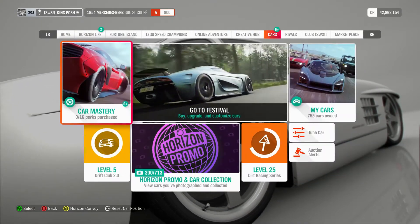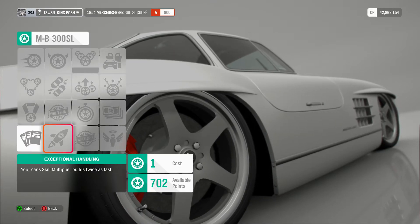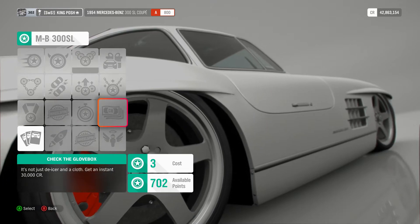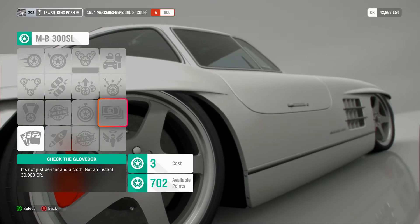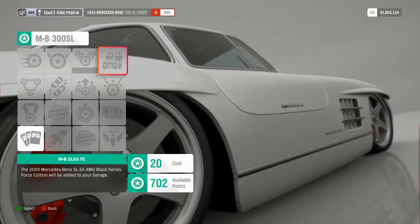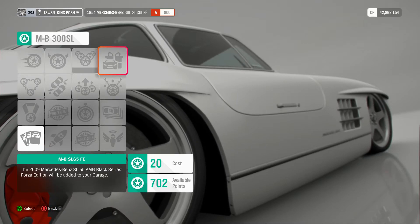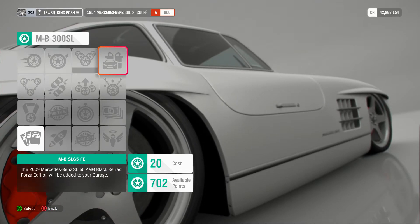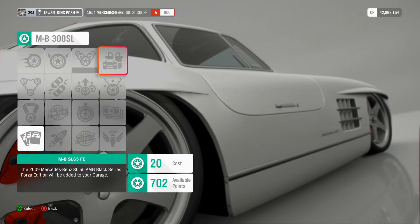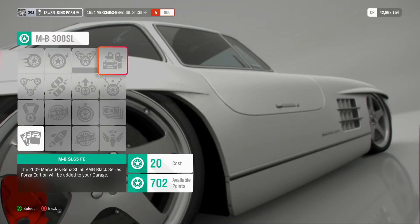Going into Car Mastery on this car, not only that, you get two bonus spins and $30,000 in credits — it just marks down the price even more. Also, for 650 points, you can win the 2009 Mercedes-Benz SL65 AMG Forza Edition, which will be added to your garage.